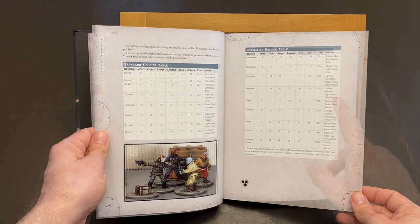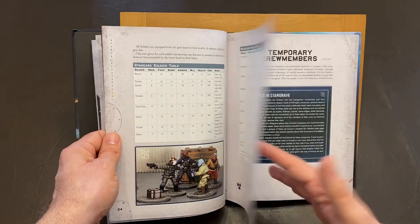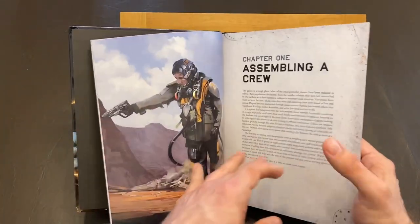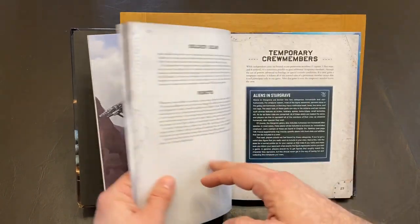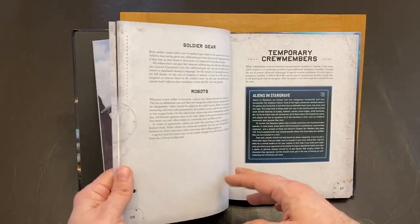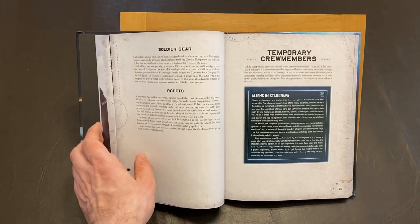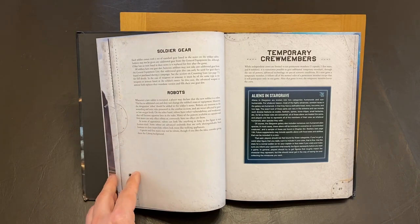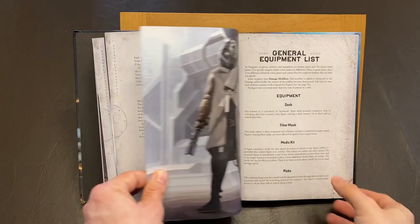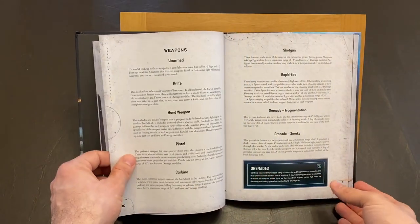Only 4 members of your crew can be specialists. Now this entire section has already been given away by Osprey. I talked about it on Must Contain Minis and if you go to the game resource page on the Osprey website, you can find this entire section of the book about the crew creation online for free. I think that is a very smart move on Osprey's part as you can get the PDF and really get a feel on what miniatures you can use as your space crew and figure out whether this game is right for you. I will put a link to those pages in the description below.